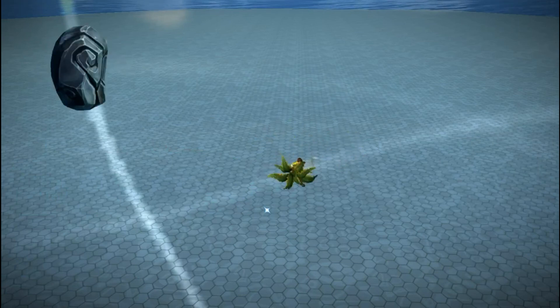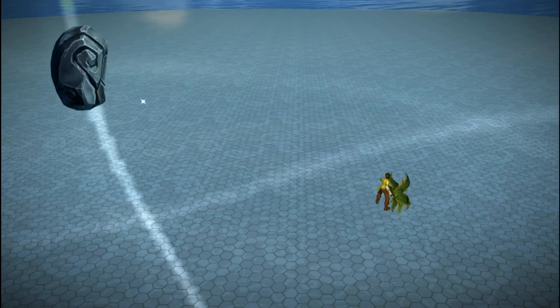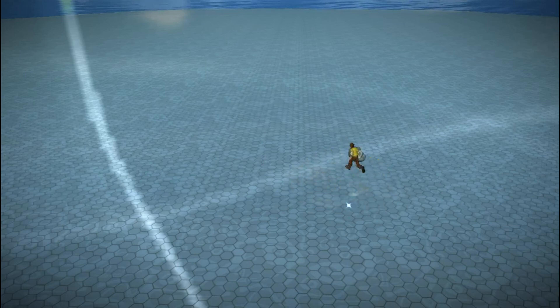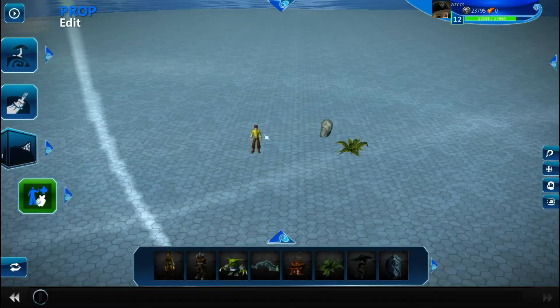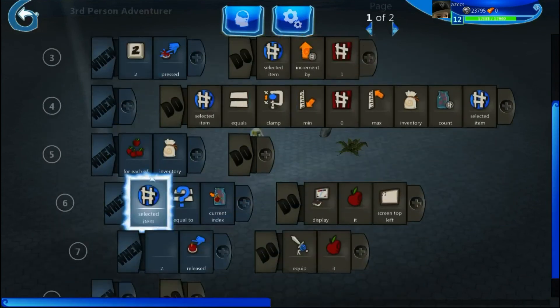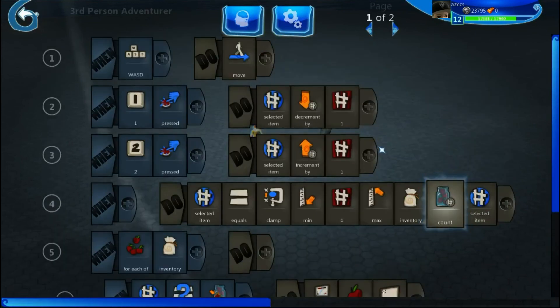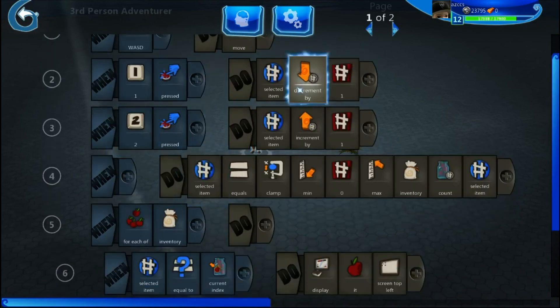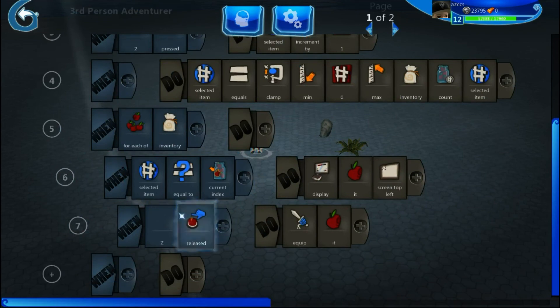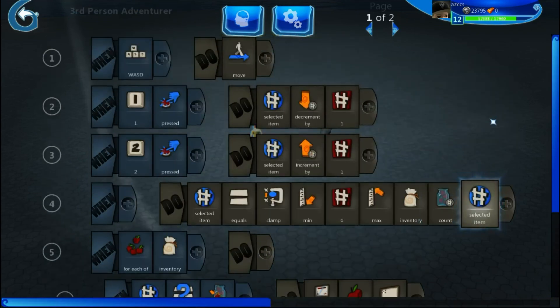Now it works perfectly. We cycle through objects, select the bush, press Z — it equips the bush and automatically moves to the next item. The count updates, so we can only navigate within the correct range. Pressing Z on the rock equips that and drops the bush. You could also set it to unequip the current item back into inventory and then equip the selected one. To summarize: you need your number variable, make sure it's clamped, use the 'for each' tile with the current index, and then add whatever command you want at the bottom.